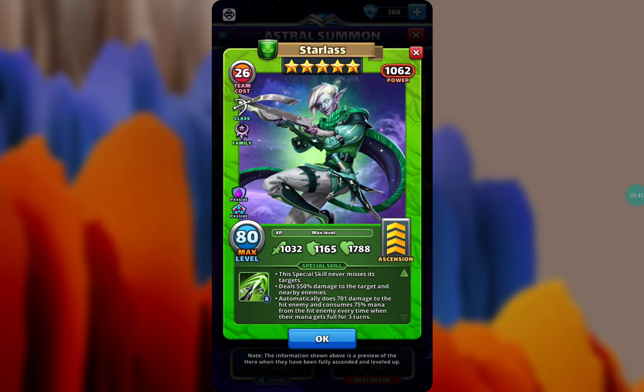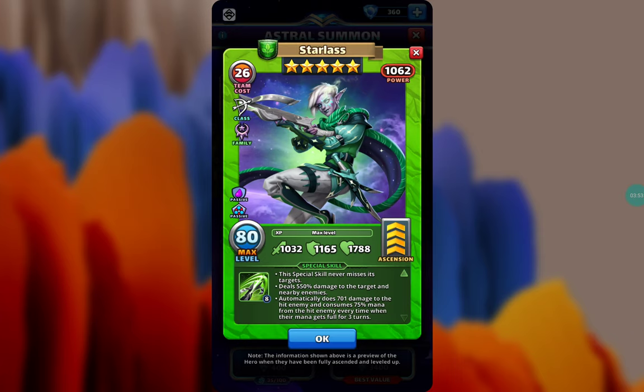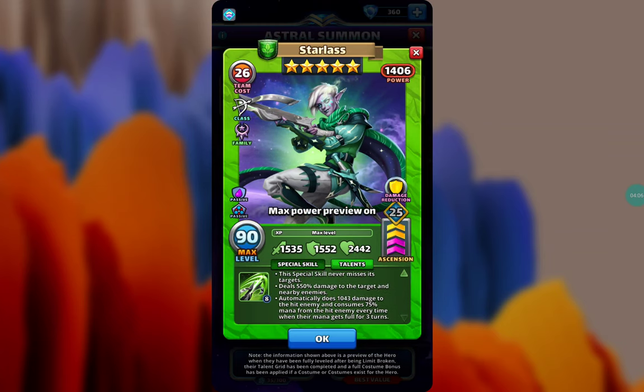She also automatically deals 701 damage to the hit enemy and consumes 75% mana from the hit enemy every time their mana is full, for three turns. In terms of damage, extremely good — it never misses. It's kind of like the Handsoul or Zandrella effect where when the enemy's mana is full they take damage and the mana is reduced. The damage increases with double lip bricks, from 701 to 1043.